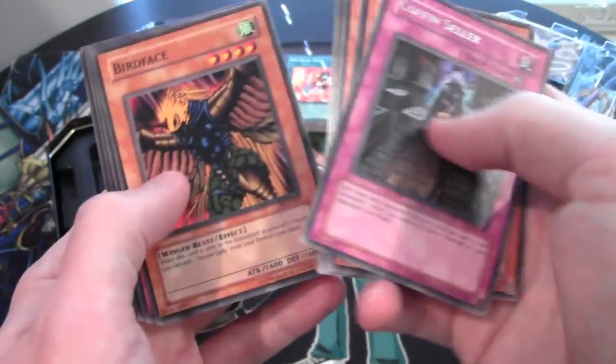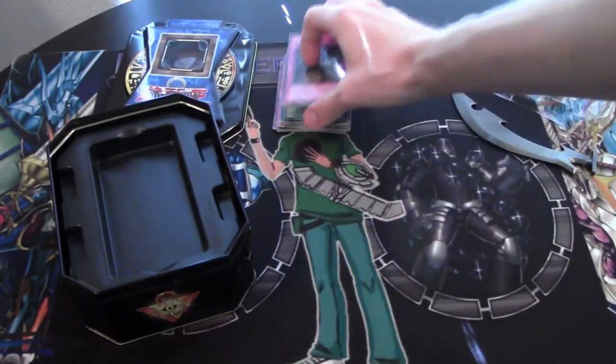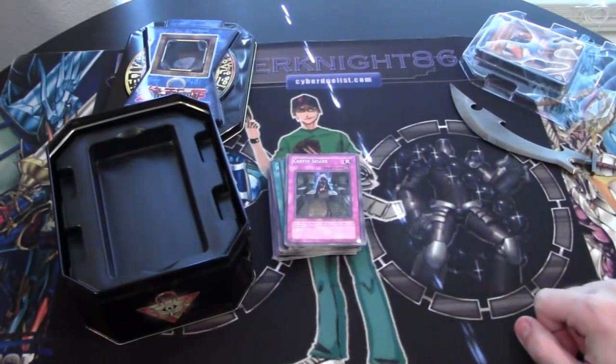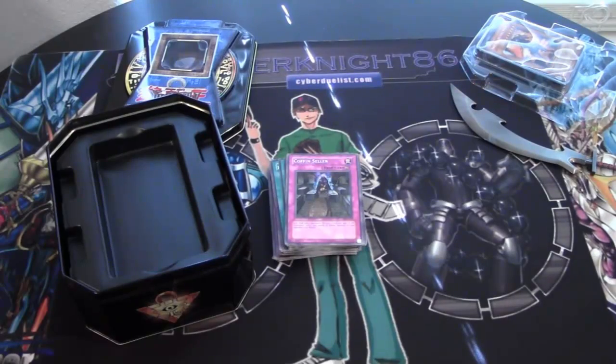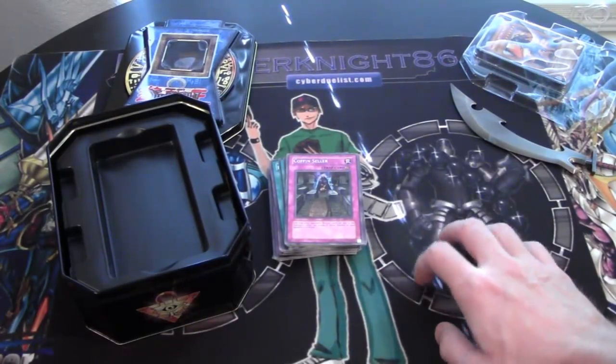And Coffin Cellar. Unfortunately, no holos this tin. Terraforming — pretty good common. So, unfortunately, no holos. That's just the way it goes sometimes. Oh well. Still fun to open up these older tins, though. I remember them back in the day, and it's cool to see some of these older cards I remember my friends from school using.